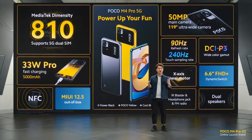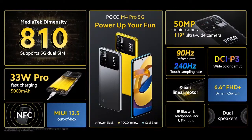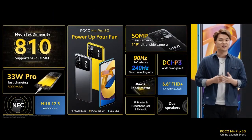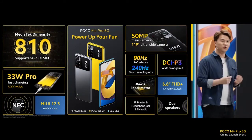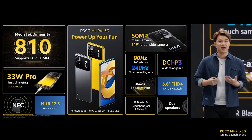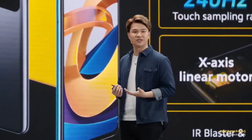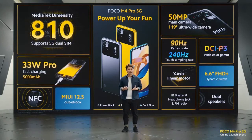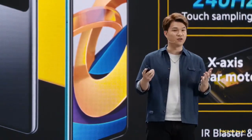So here it is — this is the POCO M4 Pro 5G. Powered by the MediaTek Dimensity 810, a power-up from its previous generation. Still comes with a massive 5,000 mAh battery that can last two days, but now with 33-watt Pro fast charging that charges the device in less than an hour. A great mid-range screen, now even better with DCI-P3, sunlight display, and improved touch sampling rate. The camera our fans have been asking for: 50-megapixel main sensor and 119-degree ultra-wide camera. And all the awesome experience features to complete the entertainment package. Let's take a look at a video to recap all those powerful specs.